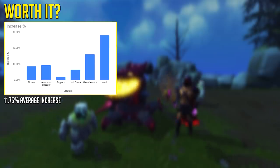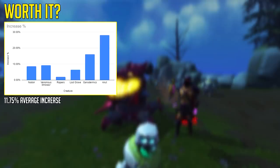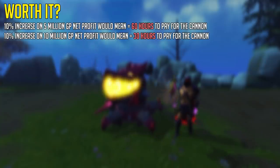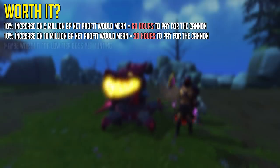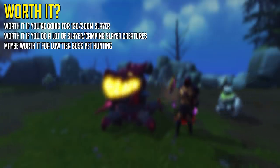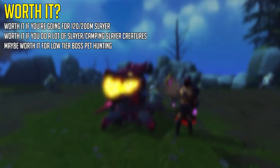If we exclude that funky minus 5% and instead take the 2% Ripper Demon result, we get an average of around 11.75% increase in kills per hour across these six different tasks. Let's be reasonable and round that down to a 10% increase. If the cannon upgrade costs 30 million GP and you're making 5 million GP per hour net profit on average, the cannon would pay for itself in just 60 hours. If you're making 10 million GP per hour net profit, that's decreased to just 30 hours. If you already have 200 mil Slayer, I don't see why you'd get this upgrade, but if you're going for 120 or 200 mil right now, this is definitely something you need to look into — or perhaps buy it to use at the very few bosses where you can place down a cannon, like Kalphite Queen.